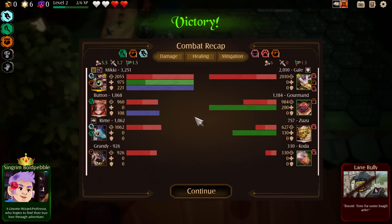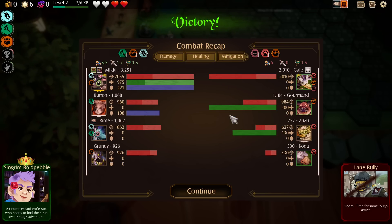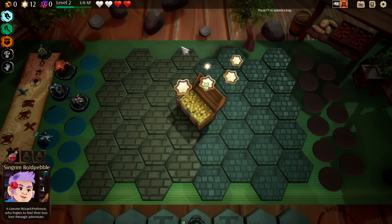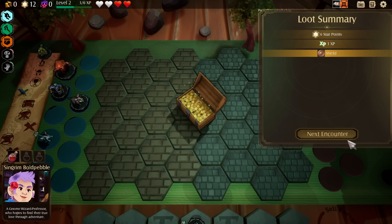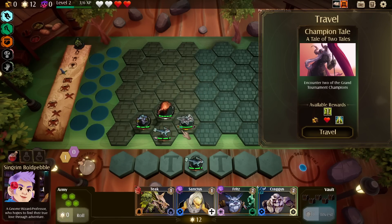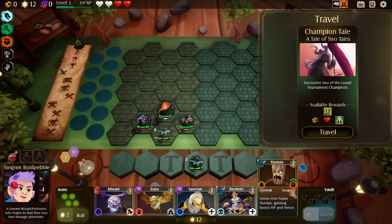Unsurprisingly, Mickey is destroying. More surprisingly, the tier 1 Rhyme is still doing quite a lot. We got a free roll — Stumpy is a scrapper, grows into Super Stumpy, gaining bonus HP and armor.